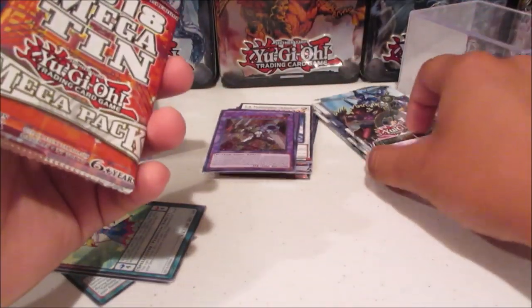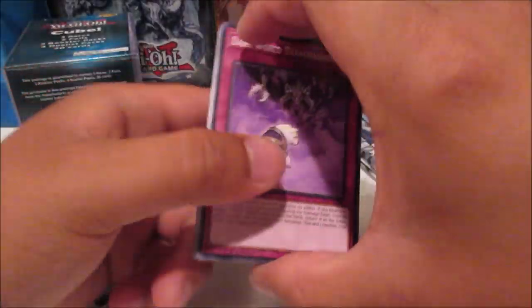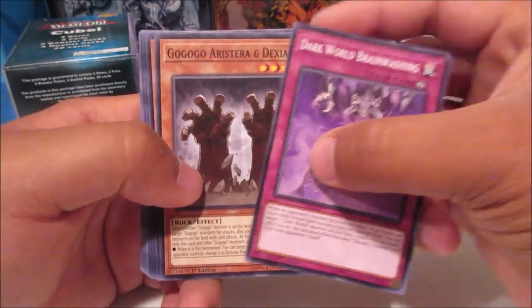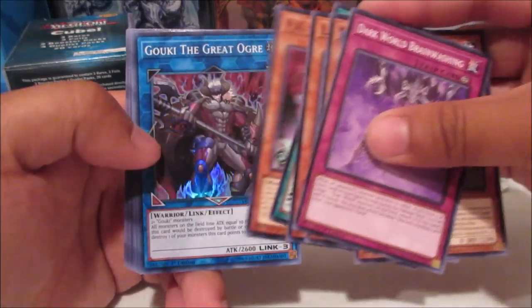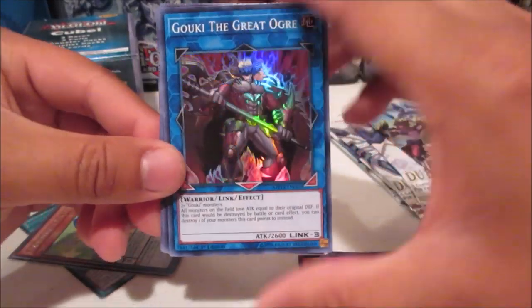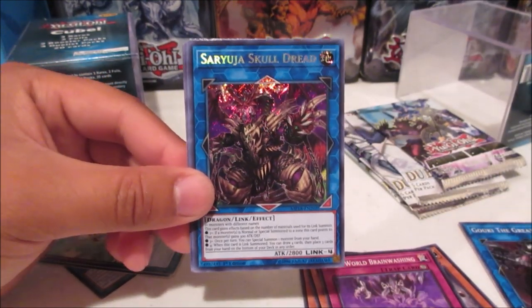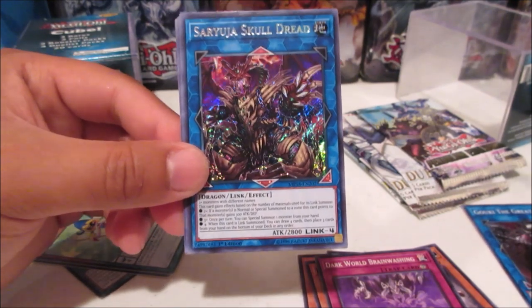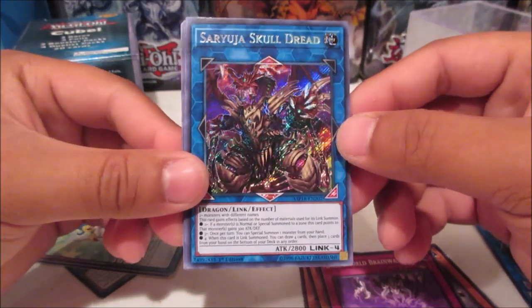Let's go in this order — let's go to Mega 10 packs and save the Duelist Saga packs for last. We are guaranteed a holo in every pack and guaranteed three holos from the Mega 10 packs, so that's really cool. First foil — we got a Super Rare Goki the Great Ogre and Saryuja Skull Dread Secret Rare! Wow, from one pack we get a Saryuja Skull Dread Secret Rare — that is insane!